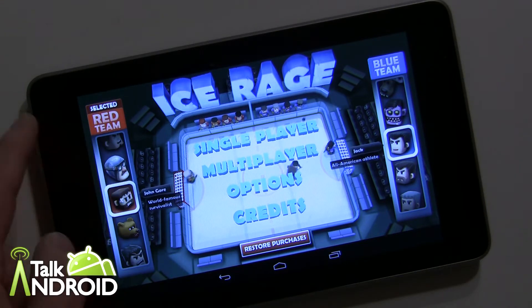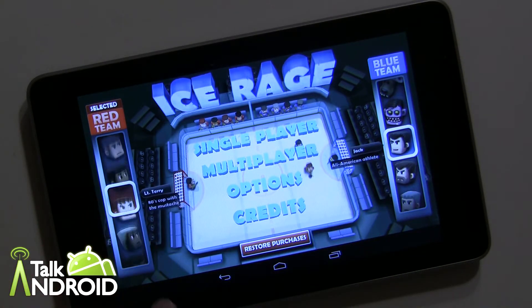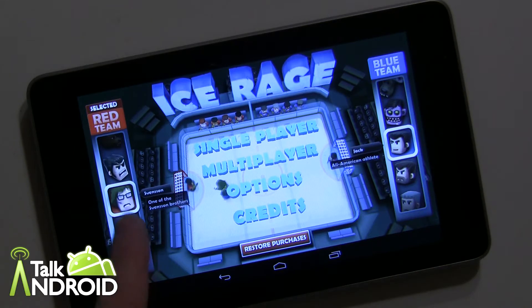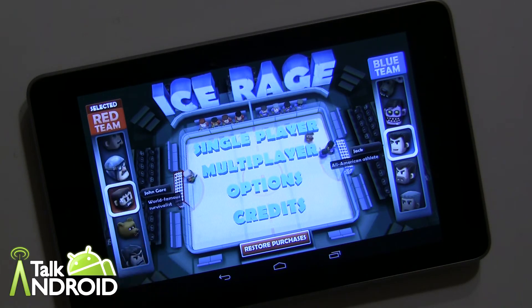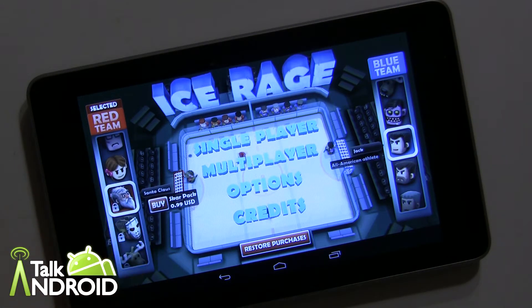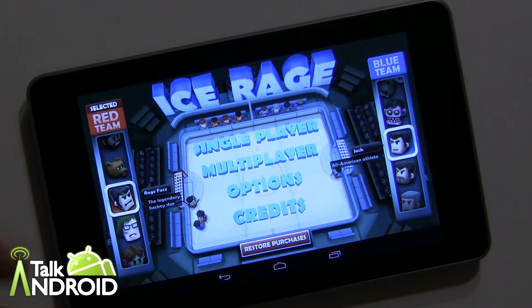Very simple to get into a game. You have your red and your blue team — you'll play the red. There's a number of players you can choose from. There might be some guys you'll recognize, like EnviroBear and John Gore. You can also unlock Santa Claus. There are three guys you can unlock; I think there are 20 in all, 17 of them already unlocked.